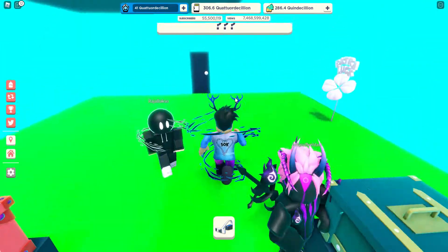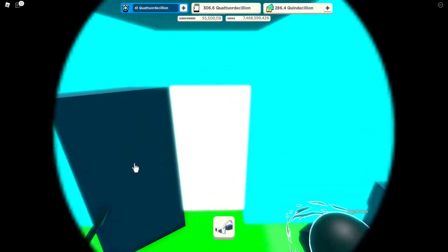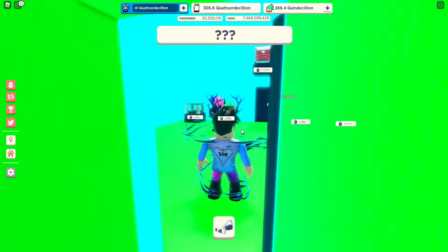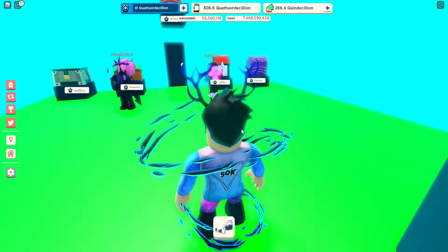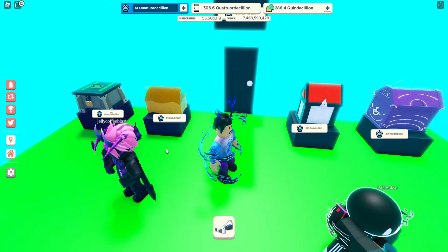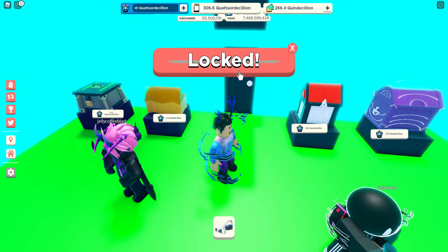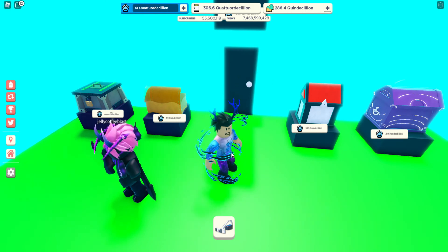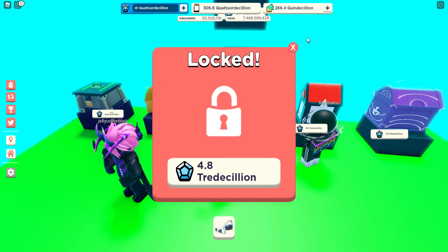Here's the best room. What you want to do is go back in here, go back through here, and then go through again — and you've gone through it. As you can see, I've gone through it and now the values are hexdecilion and quindicilion. You can actually buy these and go through, but if you come back you have to buy it all over again. I've already bought it like three times.